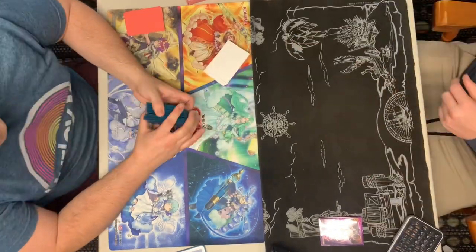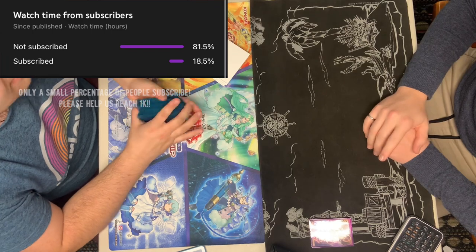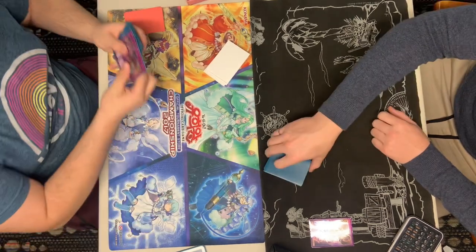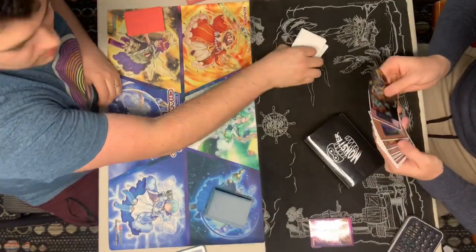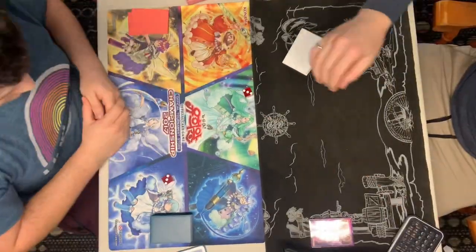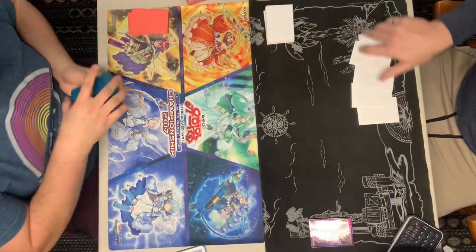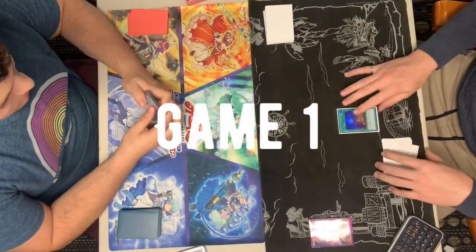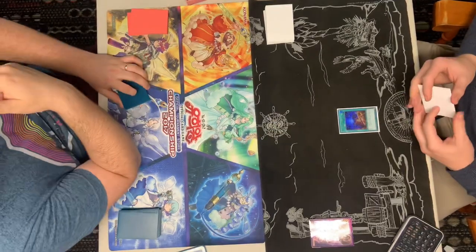Welcome back. Today we have a Shizu Tier player on the left side as well as Tri-Brigade Spright on the right side. We see some shuffling — just casual talking, making sure they're both sided out. Both very good players here in this new post-MAMA format. We're going to see who the Spright player is going to choose to go first. Before we get into the video, hit the like, comment, subscribe — let's dive in. We see a starter being activated in the draw phase.